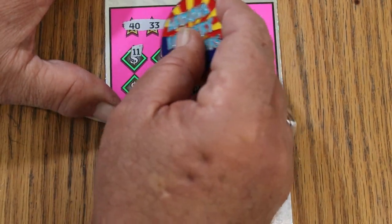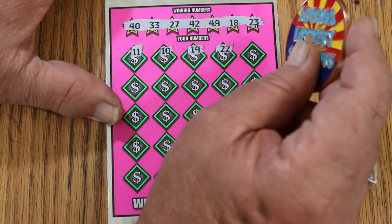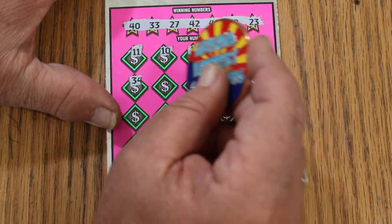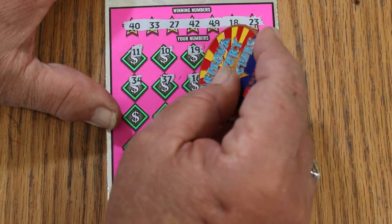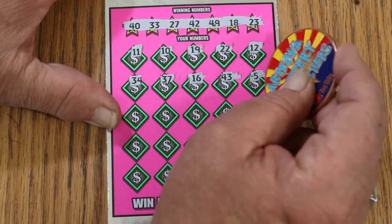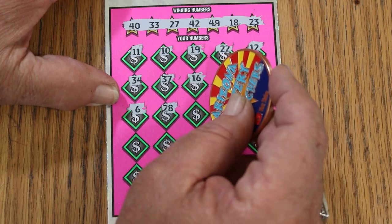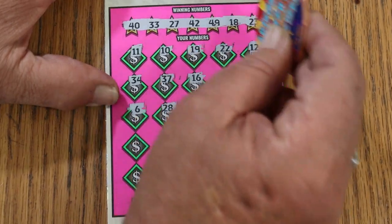Scratching through the play area: 11, 10, 19, 22, 12, 34, 37. No match yet. Six tickets, $120 session. Continuing: 16, 43, 5, 6, 28, 30, 18 — and we have a match on the first ticket!